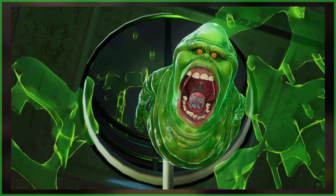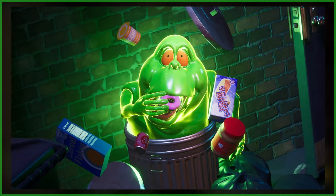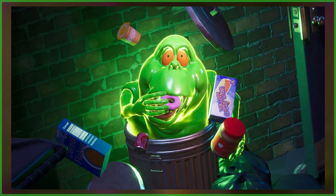This summer update does not hold back on the ectoplasm, adding two variants of the franchise's most iconic ghost, Slimer. Play as the Spud with appearances based on his classic design from the 1984 film, and his cartoon makeover from the Real Ghostbusters animated series.